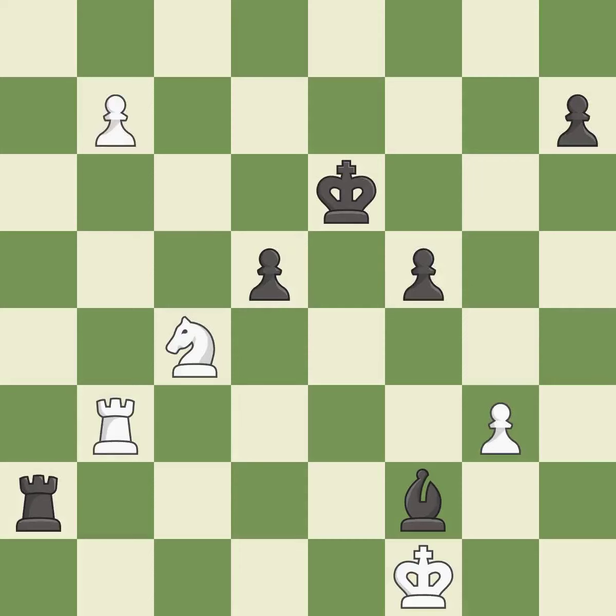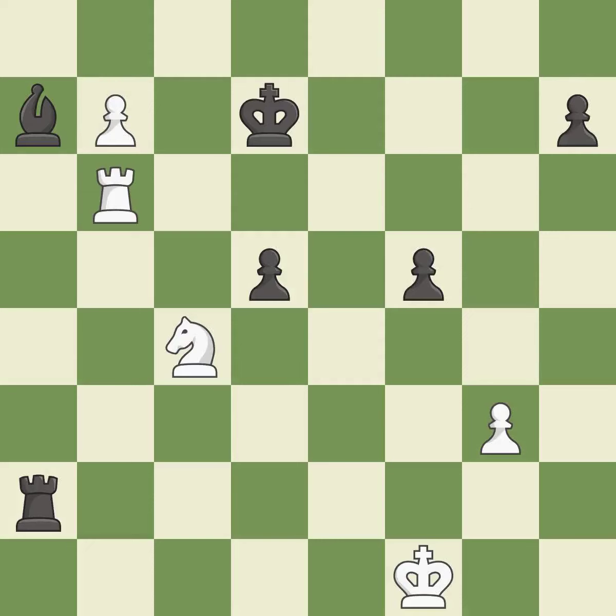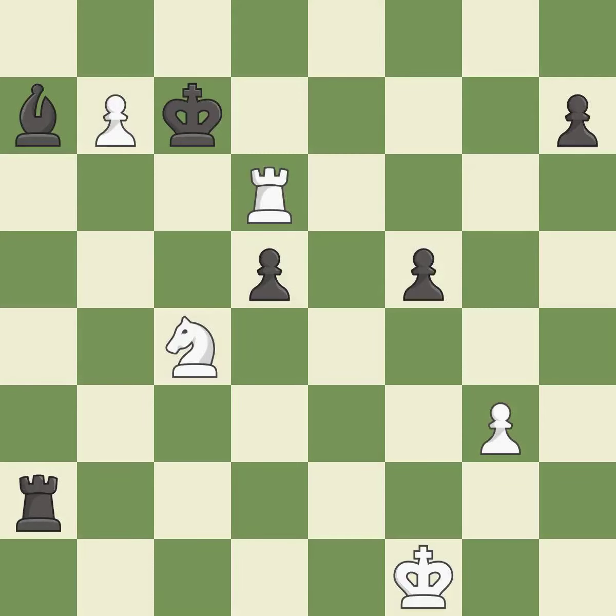This pushes a passed pawn — it is best. This is the only good move and a great move. Right on target — it is best. This steps away from the checking rook; this is the only move that works — it is a great move. This forks pieces by creating a simultaneous attack — it is excellent. This evades the check from the rook — it is best.